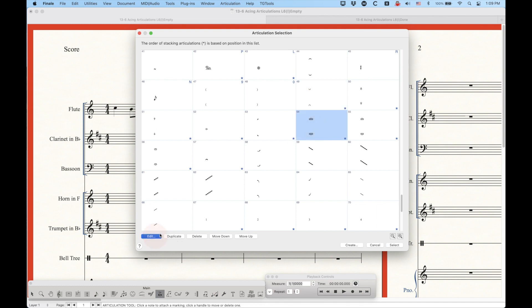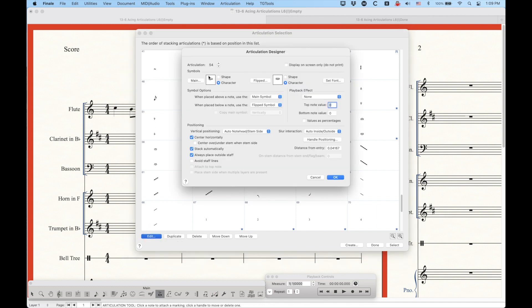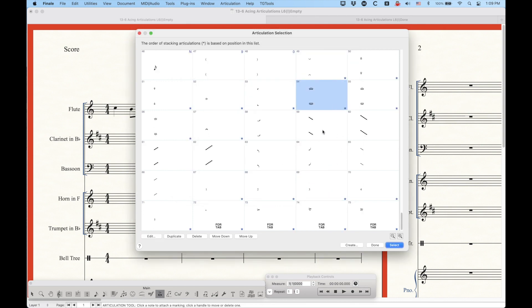Starting around item number 49 and below, if you remember from previous versions of Finale, these were all done as shapes and they looked a lot different in this window. Now you can see that this item exists as a character in the SMUFL fonts. Before, this was a shape designed to look exactly like this, but in Finale 27, you no longer need to create a lot of these things as shapes. All of these brass techniques — the falls, the doits, and everything — are actual characters now, not shapes. I think the characters work a little bit better as articulations.